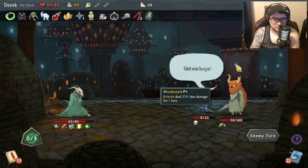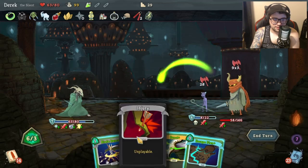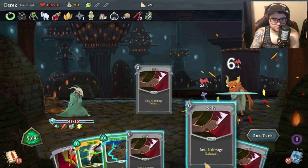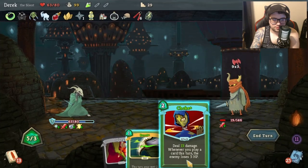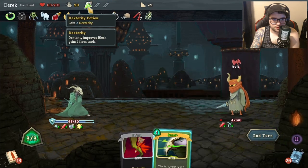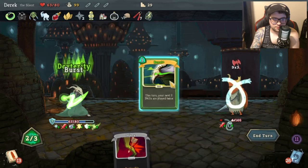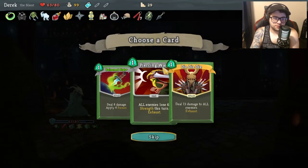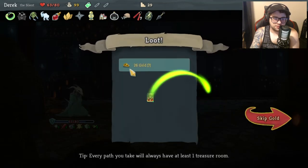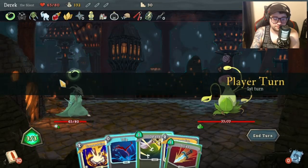There it comes - get him boys! Oh shit! He wasn't lying. Hey, where's my Transmutation? Draw one card, 15 damage. He's about to do a lot of damage. Oh thank god. 'Every time you play three attacks, gain one Dexterity' - Duplication Potion. 13 damage to all enemies - yep, that there is a winner. Why did I do that? That was so stupid, god bless.